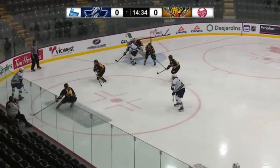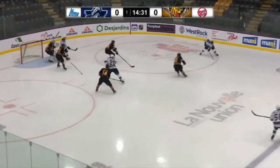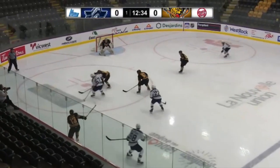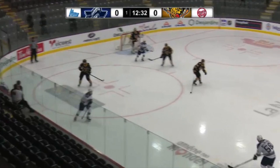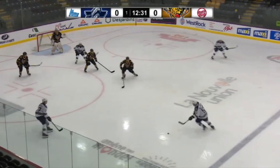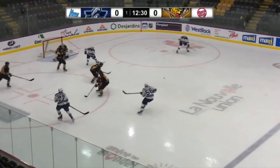On the man advantage, Beliveau displays decent positioning and puck distribution, being available as a passing option and quickly redistributing the puck to keep the play moving. On the power play once again, the Canadian defenseman showcases a bit of his deceptivity, faking a slap shot before sending the puck to his attacker for the setup. This move attracted two opponents to his shooting lane while clearing the space for his teammate.